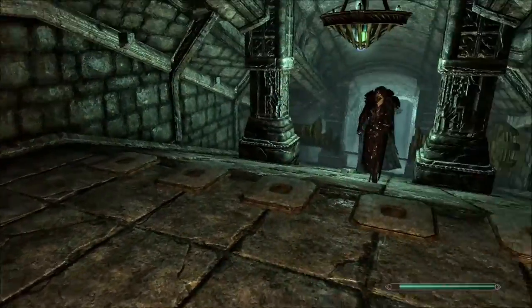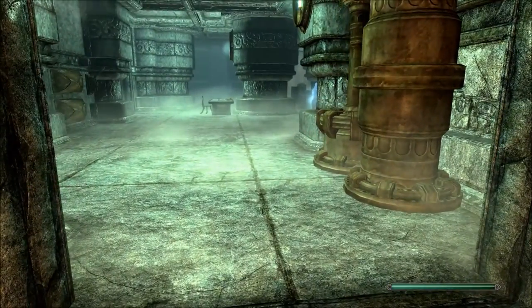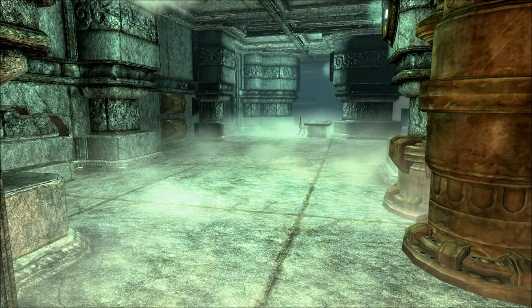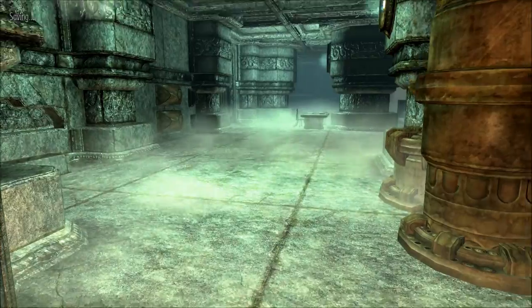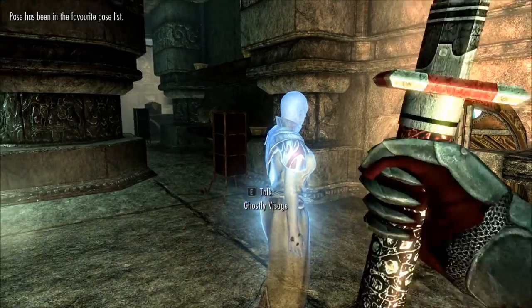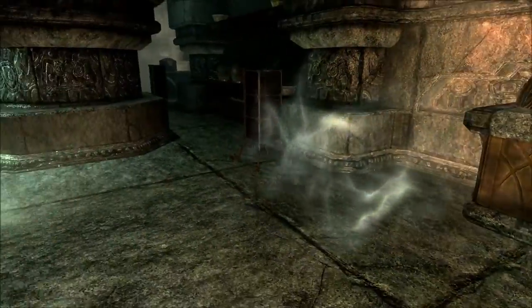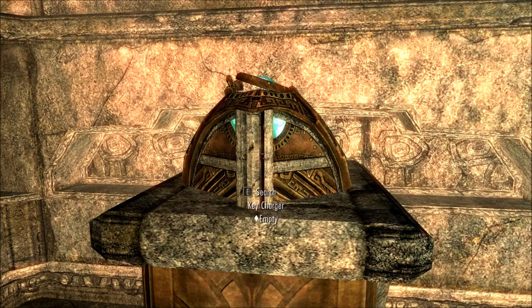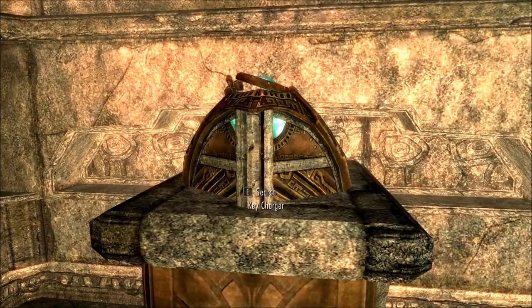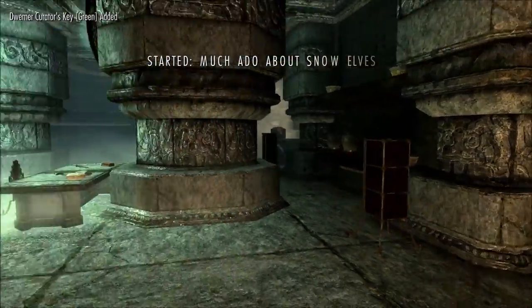I'm assuming this is a dormant Dwemer Curator's Key. I'm assuming this is a Relics of Hyrule dungeon. From my experience with the past dungeon we did, these are fairly long. Ghostly Visage — oh shit. Key charger. I guess we put the dormant key in there. We got the green key! Started 'Much Ado About Snow Elves' — finding use for the green Dwemer Curator's Key.